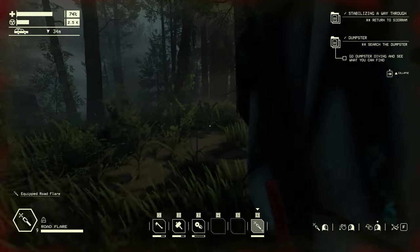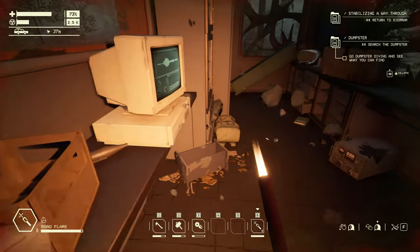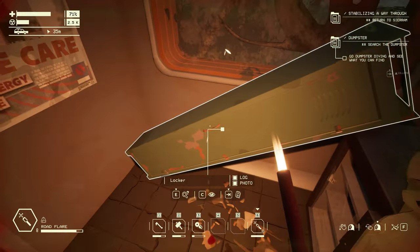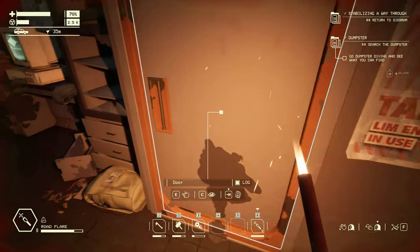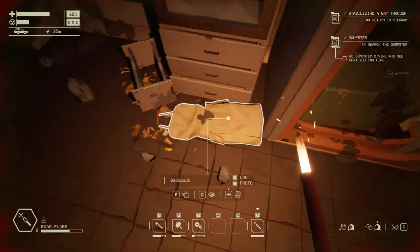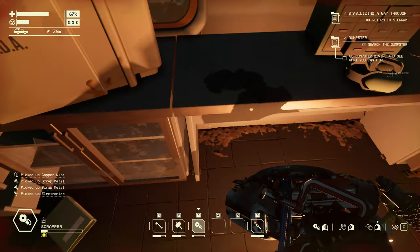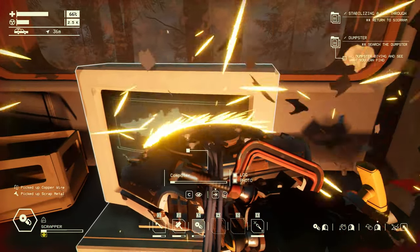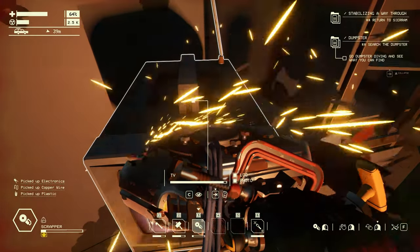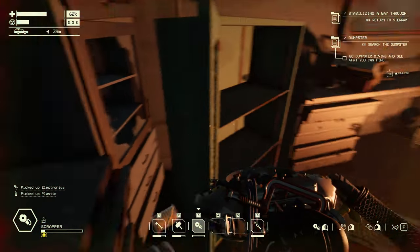I need to get inside as soon as we get in. I'm gonna loot first and then cut. I'm gonna scrap the radio and whatever is there. There's another one over here and I think I'm gonna scrap this. Weird stuff happening right inside this stupid house. I think that's it.